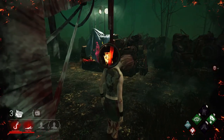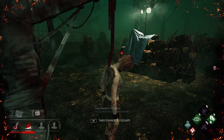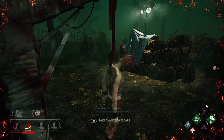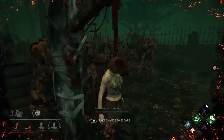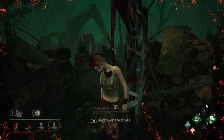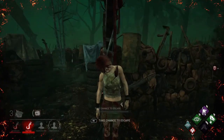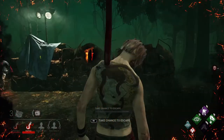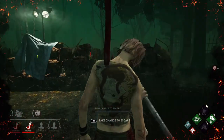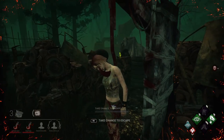The random survivor in our squad sacrifices herself to get this generator done, and I think that's the right play — I would have probably done the same thing. The only way it won't be the right call is if Myers proxy camps both these hooks that are going to be really close to each other. If he proxy camps both of us, that's a viable strategy — and a lot of survivors would call it face camping, but it's not. He's proxy camping. That's a big difference.